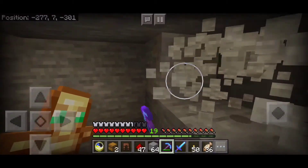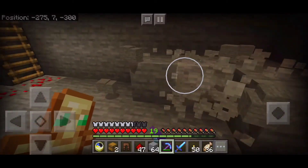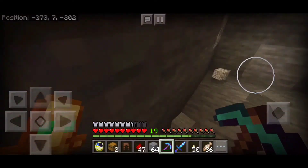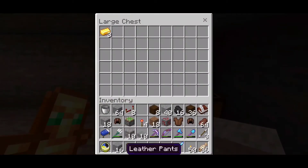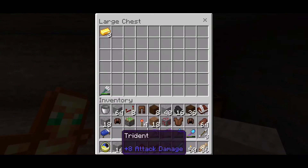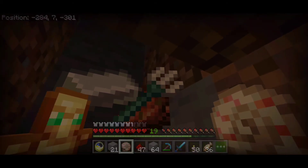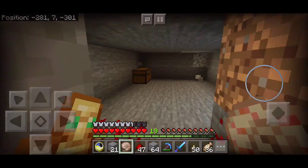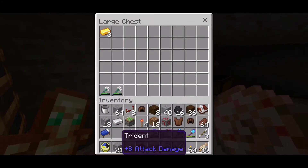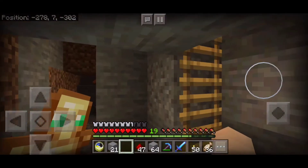And while I'm mining here I can probably find some diamonds — I'm definitely low enough. Now I've got a farm for XP, also gold, the shells, and the tridents. I'm really happy with how it turned out, honestly. I probably could make it better and work more efficiently, but I think I'm done for now.